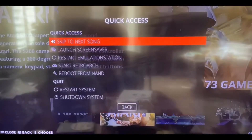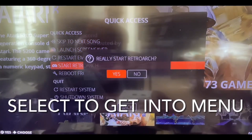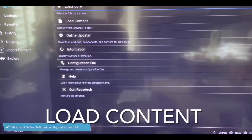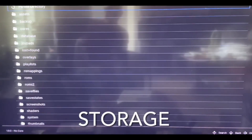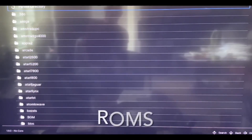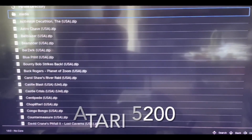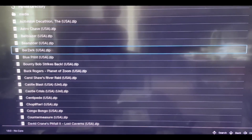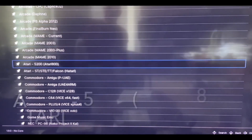Then we press B to go back. Now what we've got to do is press select on your joypad to start RetroArch. Now go down to load content, then storage, ROMs, Atari 5200, and you can go down to Berserk and load the archive.